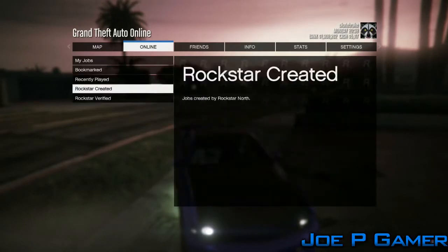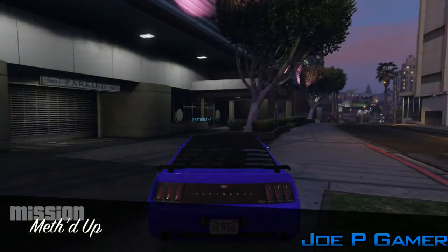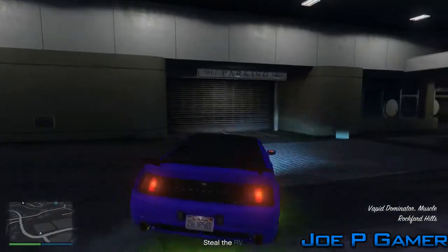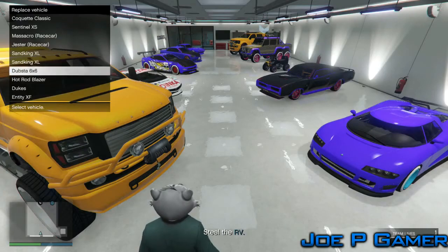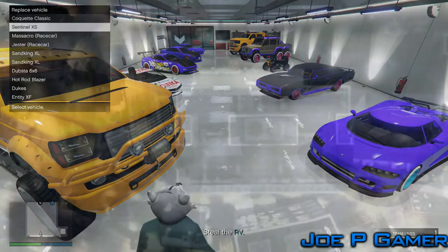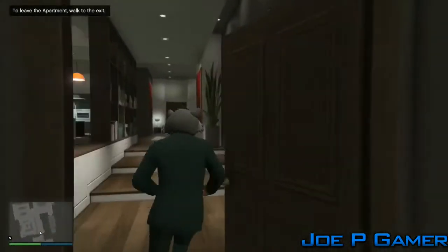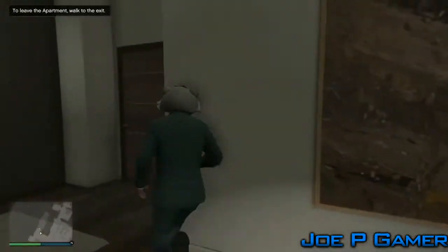Then you basically want to get in the car and start the mission called Methed Up. When you've started up the mission, you want to drive the car into your garage and just leave it there. You need to start this in a closed friend session - it doesn't matter if you're the host or he's the host. While still inside the mission, go on to the PSN button or the Xbox button, go to his party, and press join session again. Then just keep rinse and repeating the glitch.